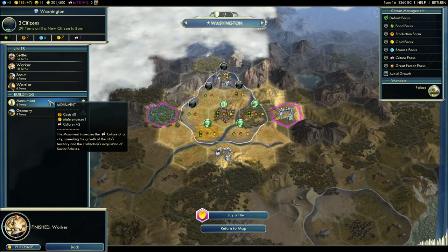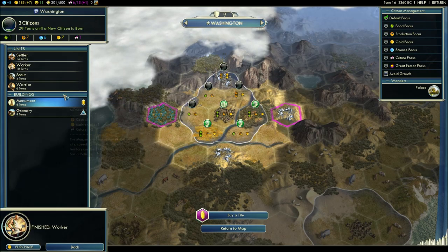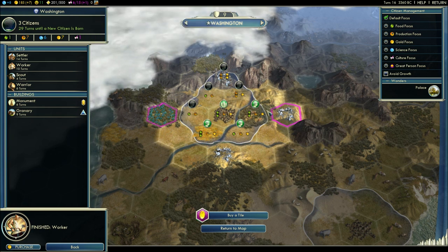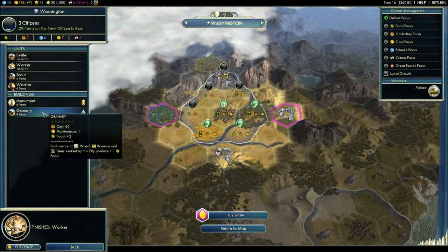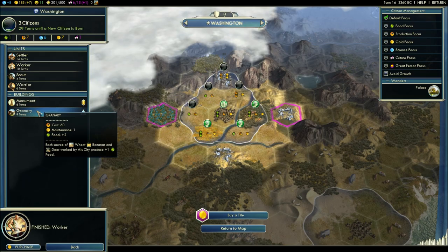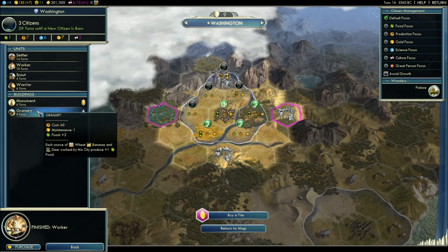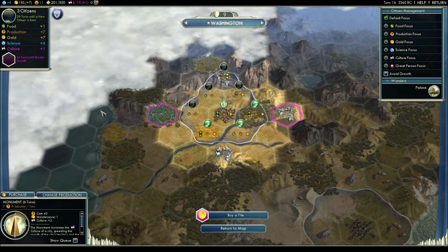Buildings have a production cost just like units. The Monument costs 40 hammers and gives you two culture — having more culture lets you adopt social policies faster and expand your borders faster. The Granary costs 60 hammers and gives you two food, but notice it has a maintenance cost of one gold per turn. Buildings can have a maintenance cost that comes out of your gold each turn. Units also cost gold per turn. The Granary produces two extra food and each source of wheat, bananas, and deer that are worked produces an additional food. Let's get the Monument first so we can expand quickly.